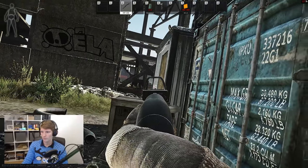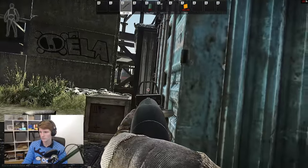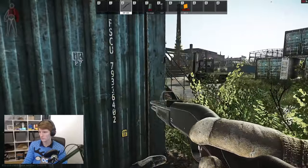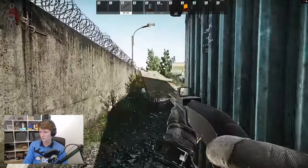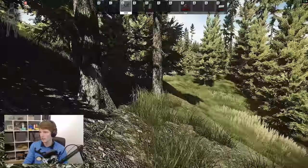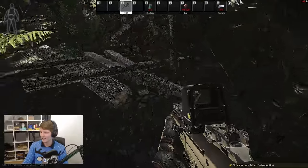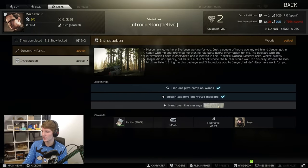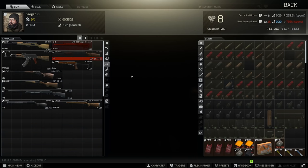Now with the buffs to shotguns, so far we've seen that we can only buy the Toz from Skier — that's the only shotgun available before doing any quests. To unlock Jaeger, this is the reason why Jaeger's Camp and Woods becomes an absolute bloodbath early game. Once you've identified all your items and got yourself to level 2, you can pick up Mechanic's quest Gunsmith Part 1 and then pick up Introduction. From there you go into Woods, pick up the letter, come back and unlock Jaeger. From Jaeger you can get MP-133s, which allows you to start working towards Prapor's debut quest. Jaeger actually has an awful lot of weapons that can be really, really good in the early stages of a patch.